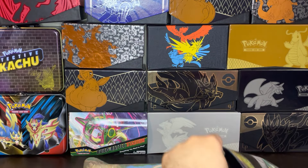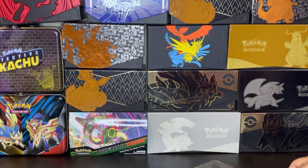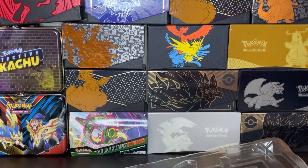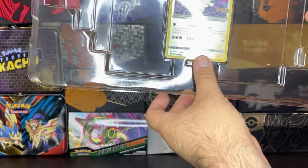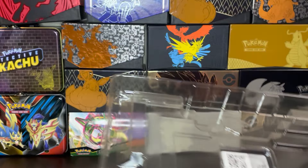I'm just going to put this down on the table just to protect the cards. Radiant Eevee — a fan favorite. So we have here the promo card, the Radiant Eevee card.